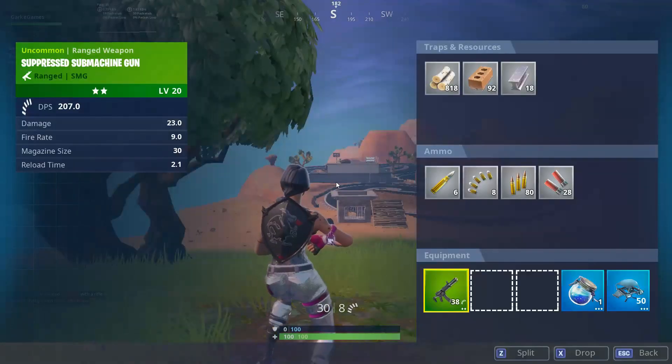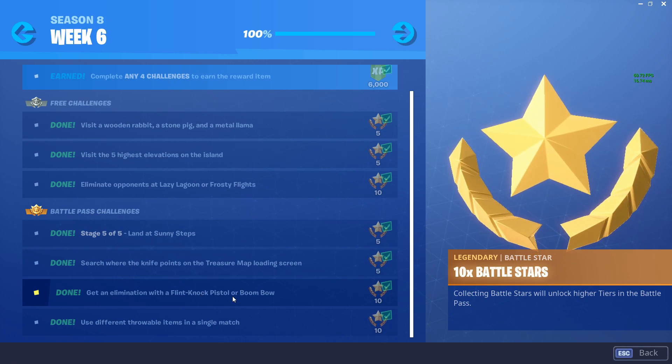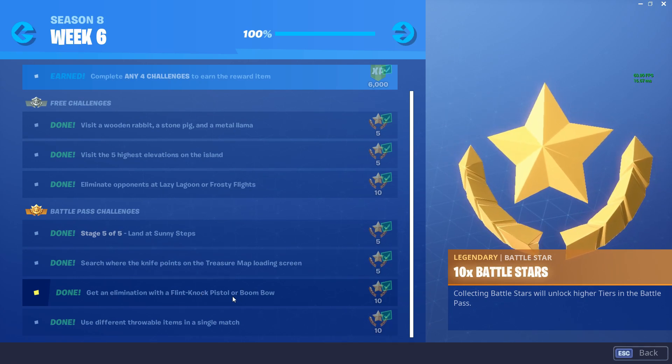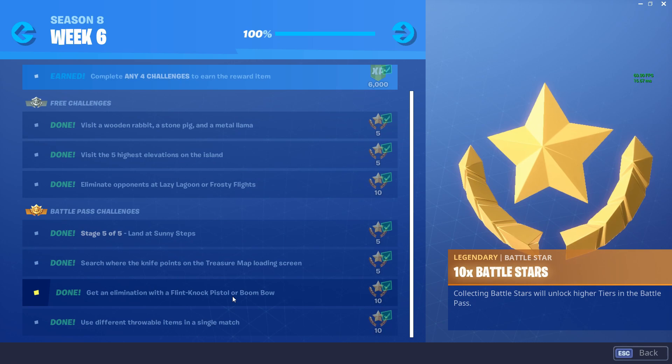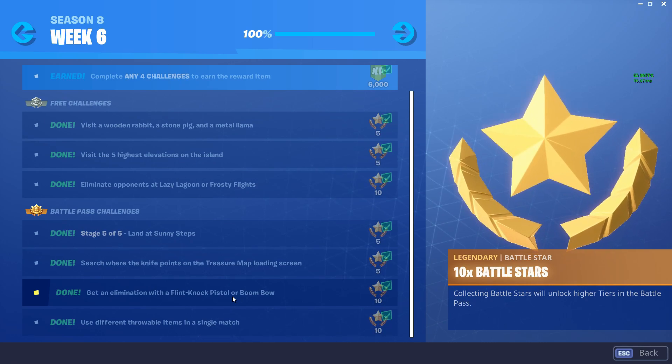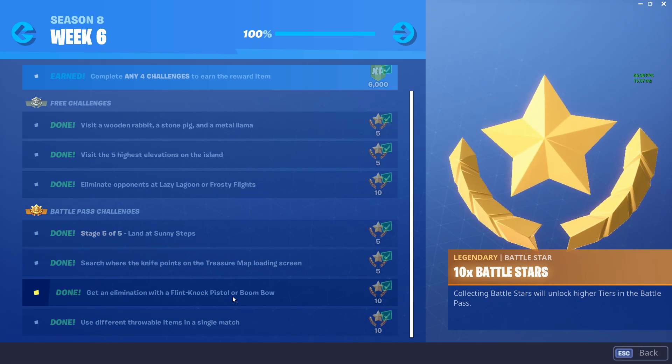The third battle pass challenge is to get an elimination with a flintlock pistol or a boom bow. In my opinion, the boom bow is way better than the flintlock pistol, so if you want to get this challenge done as fast as possible, I'd say just use the boom bow. But if you're good with the flintlock, go ahead and use that.